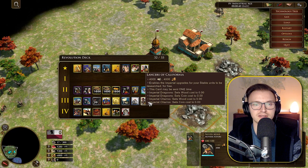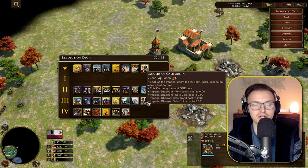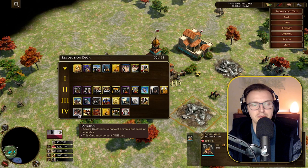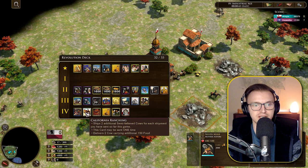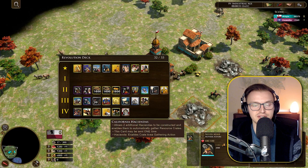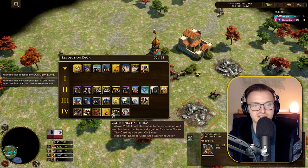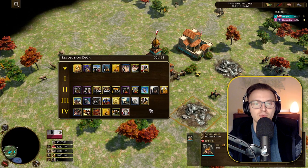Lances of California enables imperial upgrades for stable units to be researched for free — that costs 4000 wood and 4000 gold, which is enormous. Ranchos allows Californians to harvest animals and work at haciendas — a good card if you want to keep your economy without going fully aggressive. Californian Ranching ships two additional semi-fattened cows for each ship unit sent so far. There are also livestock fattening cards and the Californian Statehood which ships one State Capital Wagon — familiar from the USA civ.